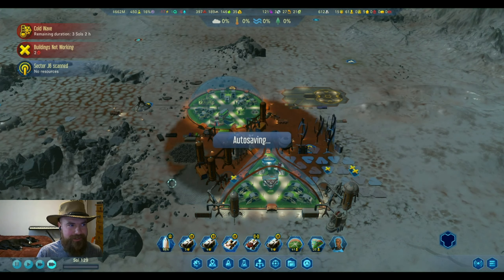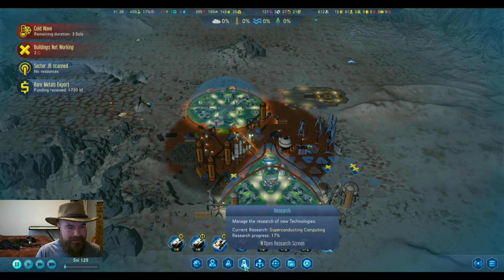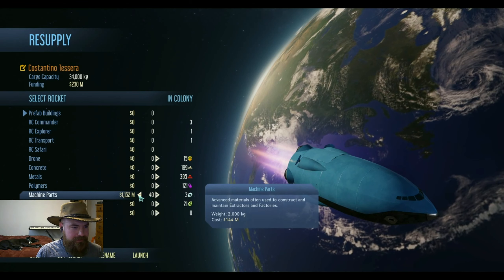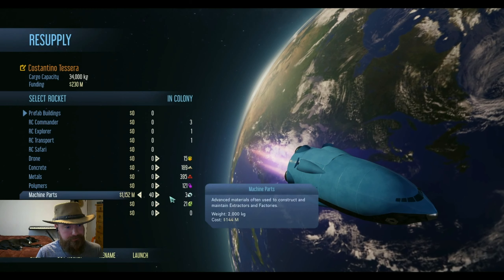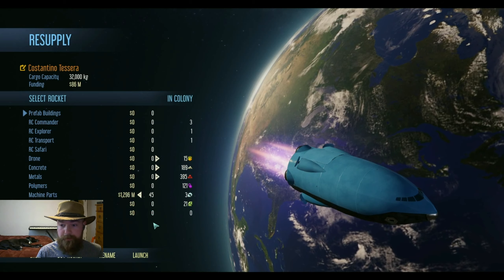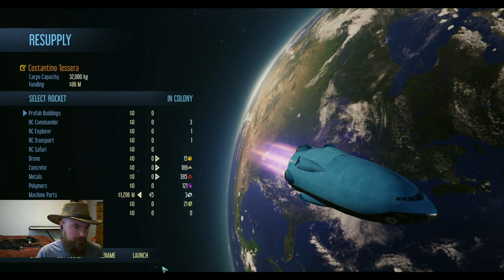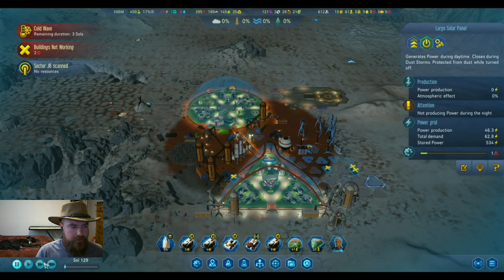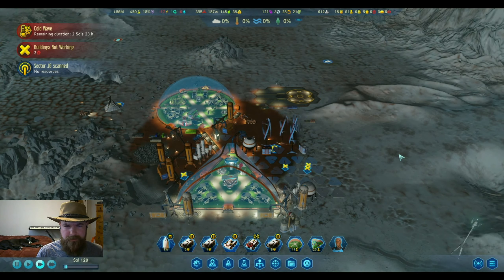This rocket is almost at Earth - it's going to bring more machine parts. It ends up being a little funny that the place that produces rare metals will also produce machine parts, and the place that could mine metals will end up producing electronics - they'll have to be traded. But we have the shuttle. I think I'm going to do 45 machine parts. I like to have 100 million in the bank for events.